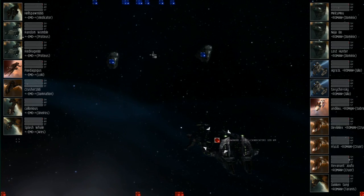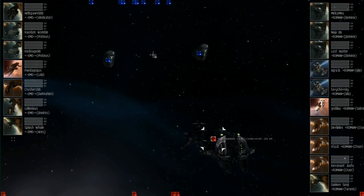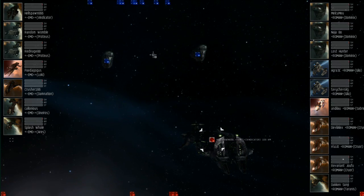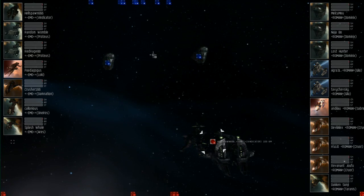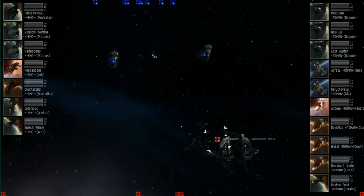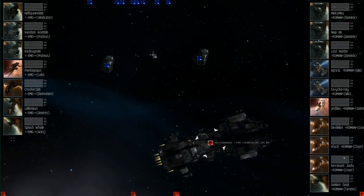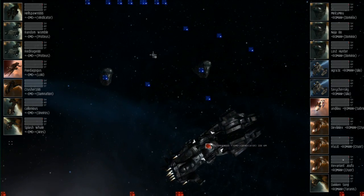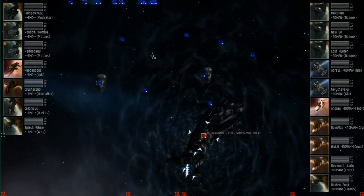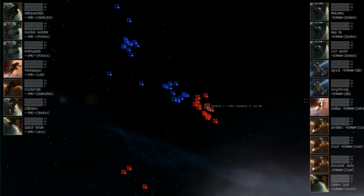Interesting — first use of the healer we've seen this time around, and the first Vindicator on the field as well. It's going to be interesting to see how all these ships play off against each other, and also the first use of a triple Dominics setup, which is generally very powerful. My bet is that it's going to be a big horrible mess of cap and armor transfers — and we're underway.